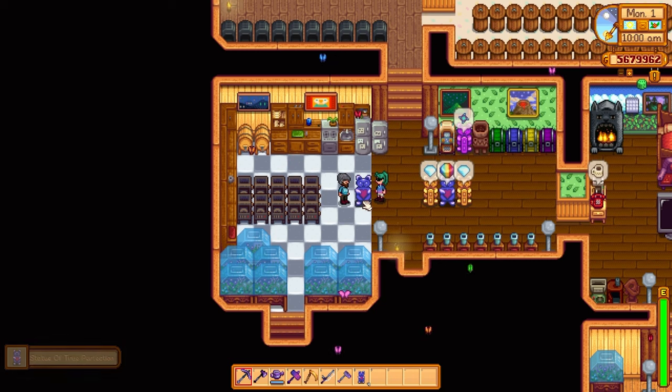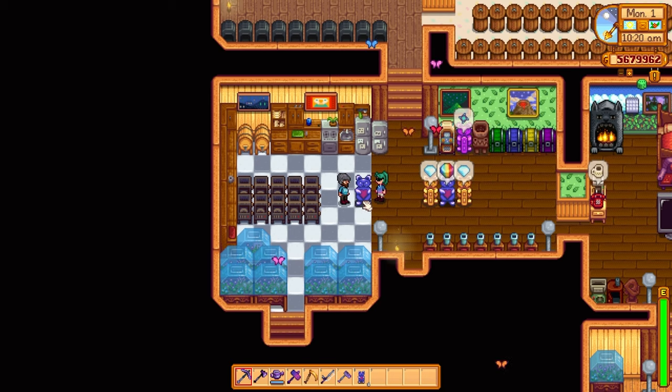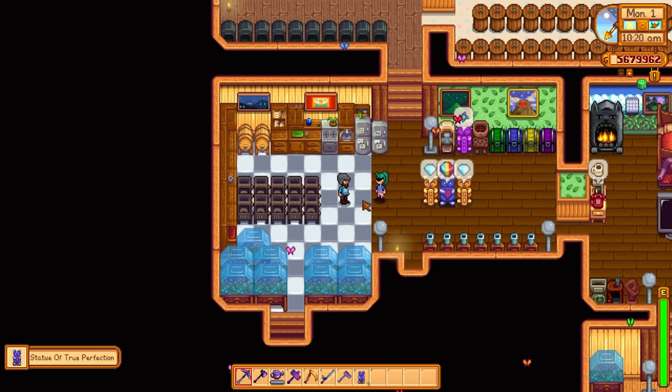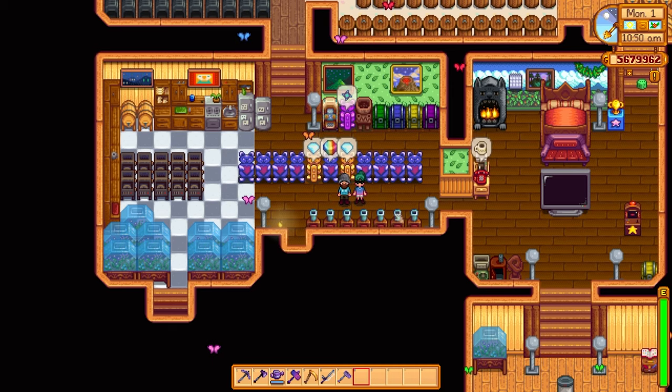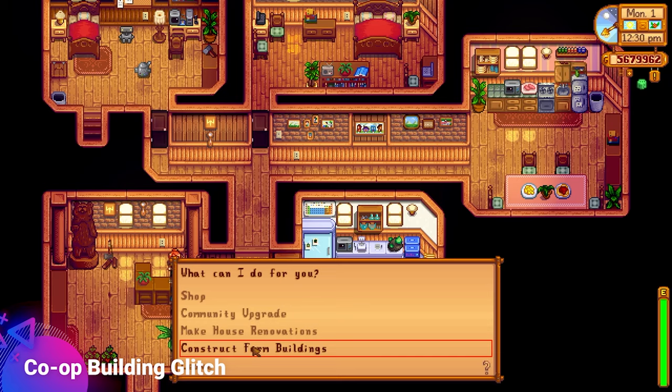You can also duplicate processing machines and statues that go on the ground. This Statue of True Perfection generates Prismatic Shards daily — if you and your partner strike a ground-placeable item at the same time, you duplicate it, resulting in hundreds of thousands of Statues of True Perfection. You can even do this with mayonnaise machines, crystallariums, or anything you can put on the ground.